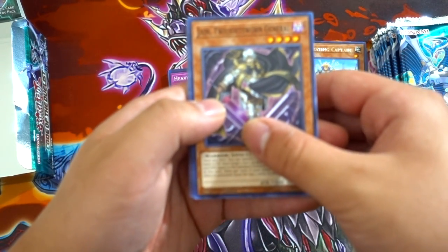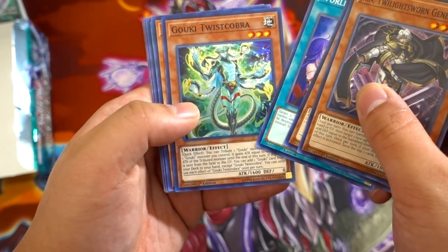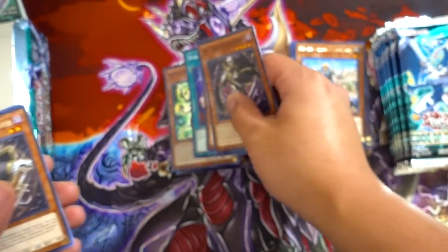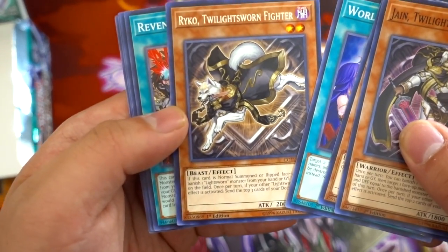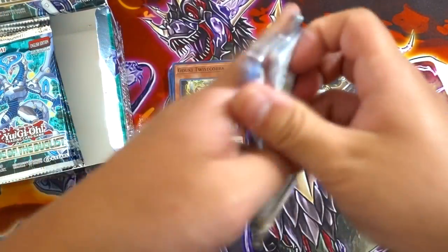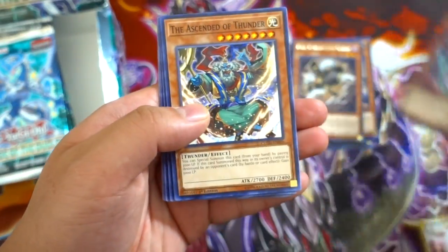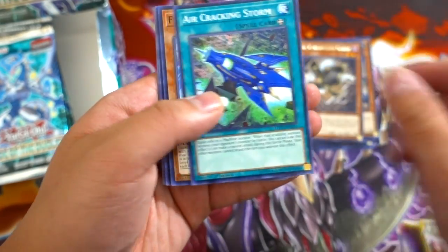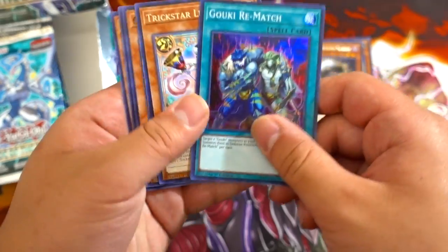Jane, Twilight Sworn General, Launcher Commander, World Legacy's Heart, Gouki Twist Cobra — nice. Raiko, Twilight Sworn Fighter — this card looks absolutely phenomenal. I love the artwork of Raiko, like I always love Raiko as a card in general, the card art looks badass — it's a freaking wolf. Jack Wyvern, the Ascendant of the Thunder, Air Crackling Storm, F.A. Sonic Meister, and Gouki Rematch — really awesome.